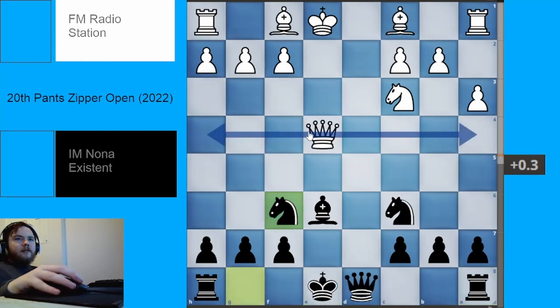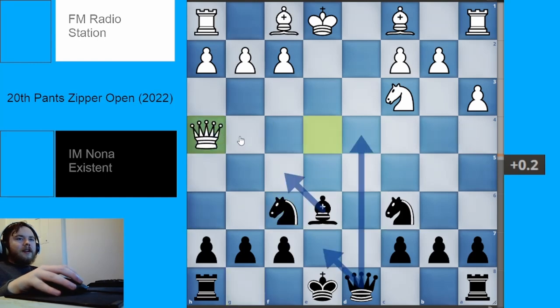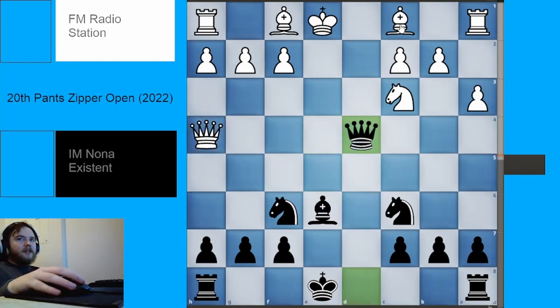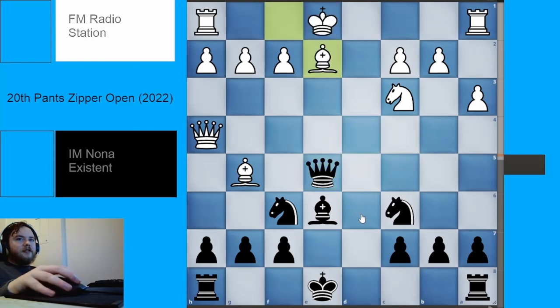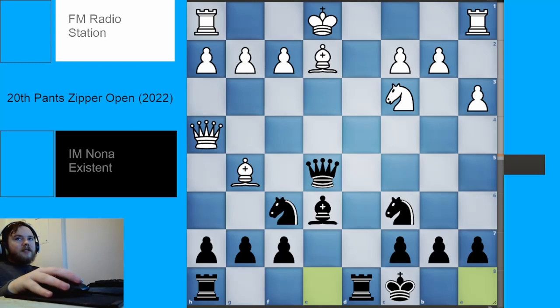If instead we have the other — the more popular — move, which is queen to h4, there are actually a number of choices for Black. Grandmaster Anish Giri really does not like queen d4 because of the possibility of bishop to g5. Basically making it more difficult for Black to castle queenside. But according to the engine, the move queen e5 check, bishop to e2, and then castle queenside — apparently this position is okay, but it's a very rare position. There are only three games in the LiChess Masters database: two wins for White and one win for Black. So it's really hard to say whether this is good from a practical standpoint, but overall I think this position is fine.